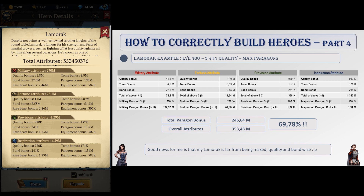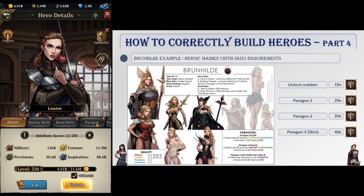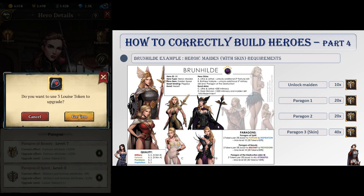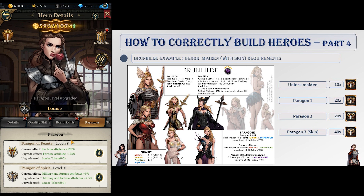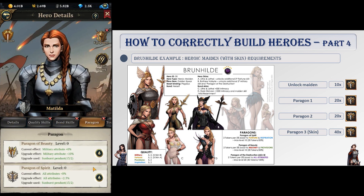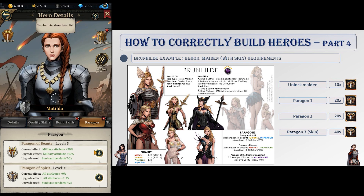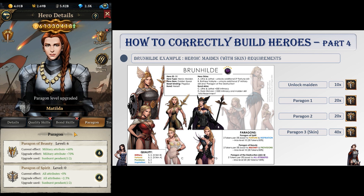That's why it is vital that you focus on getting paragon tokens as soon as possible. To improve a hero's paragon, you need to collect tokens of that hero and spend them on their paragon tab. For example, most heroic maidens require 40 tokens to max their paragons. Since you only need 10 tokens to unlock a heroic maiden, maxing her paragons asks for four times the tokens needed to summon her. Patience is required, but the attributes and kingdom power gained are well worth it.